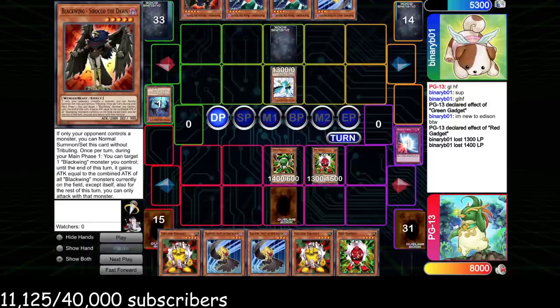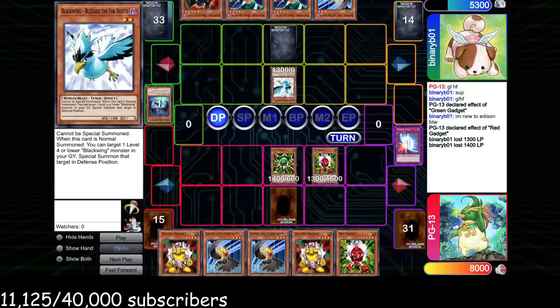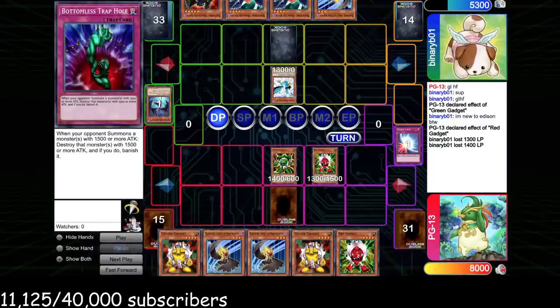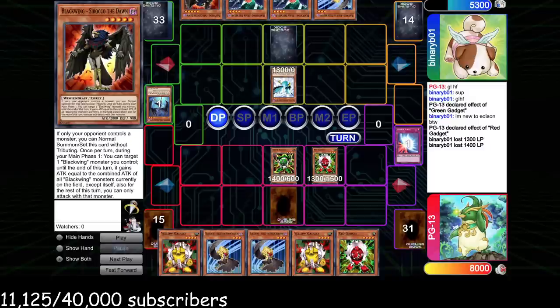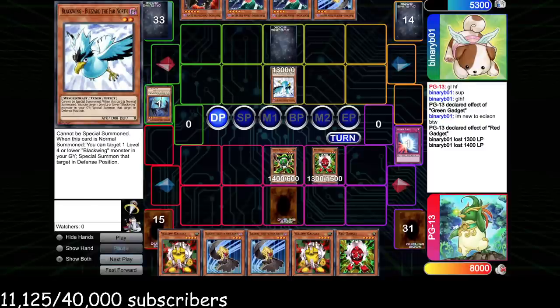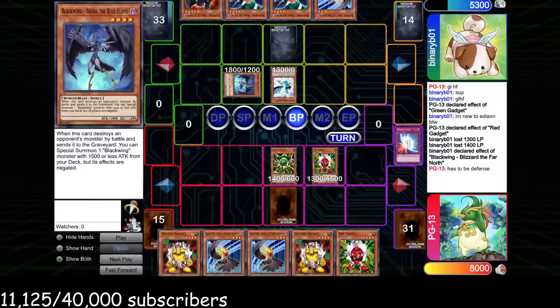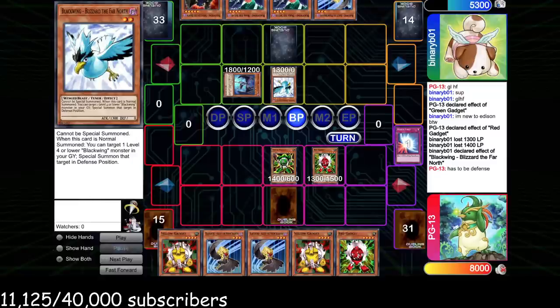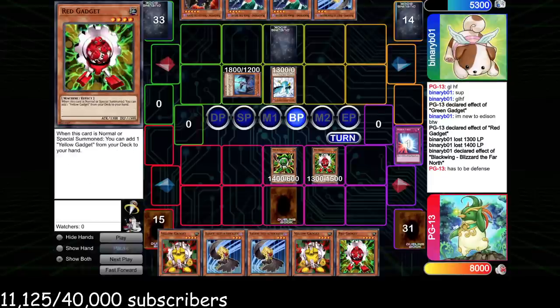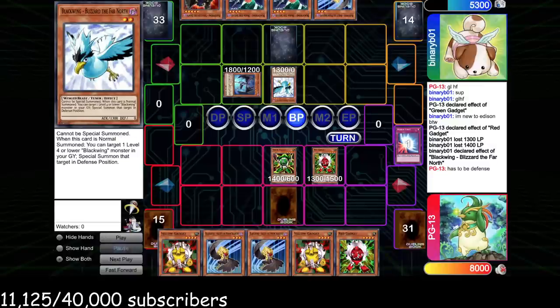He finds Sirocco — he can summon Blizzard, Sirocco, or Bora in various combinations, but he seems to be playing around Bottomless Trap Hole. When a newer player has Bottomless they tend to play around the cards in their own hand. What he should have done was summon Sirocco just to check if there was a Bottomless, though it is really bad if it runs into spot removal. So I think he just had to go for Blizzard to bring out Shura — but he thought Blizzard had to Summon in attack position, which it can't. Upon realizing this, he should have just Synchro'd into Brionac.